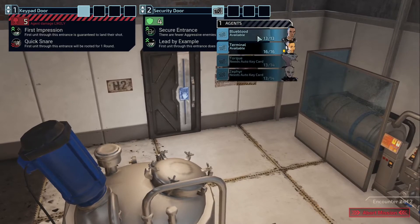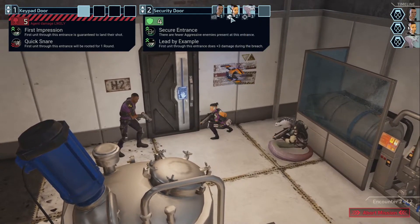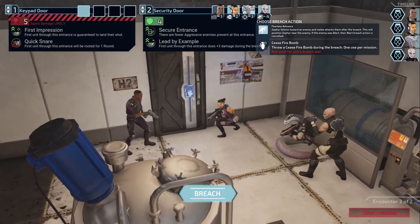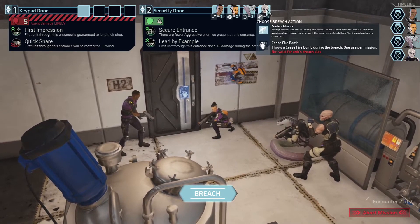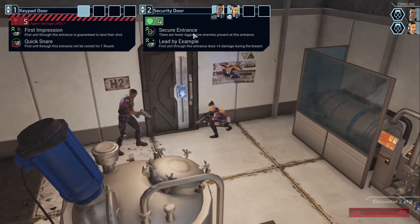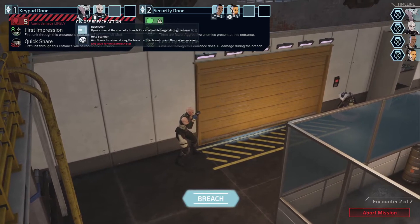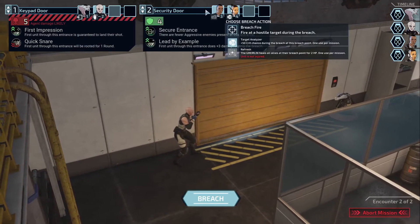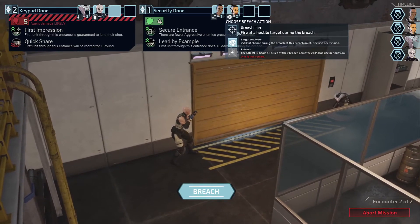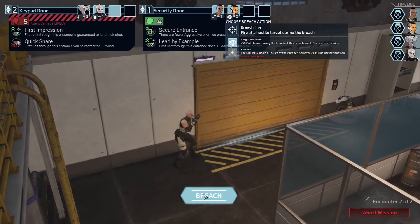Does that mean Blue Blood? Target analyzer — it's gonna be kind of nice. Holo scanner — can't do. Defer. You have a ceasefire bomb that you cannot use. First unit will be rooted for a round. I wonder how that's gonna apply to Zephyr — I wish not to do that. I think Torque goes here, Zephyr goes next, and she can throw a bomb. Target analyzer's gonna be nice — we'll throw that first before we take our shot. I'm happy to throw the target analyzer — more crit is amazing, especially with that guaranteed-to-land-the-shot. Let's breach.